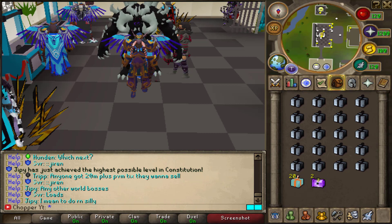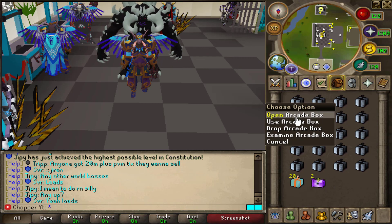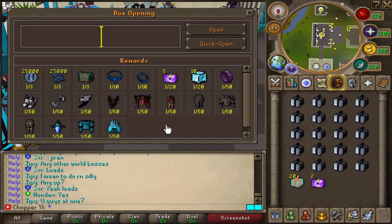They also have a whole bunch of different mystery boxes to open on the server. In my inventory I have arcade boxes, winter boxes, and launch boxes. I'm going to open some of these up for you guys. The interface is really cool because it tells you the rate of what you can possibly get out of each box. Let's get into it.